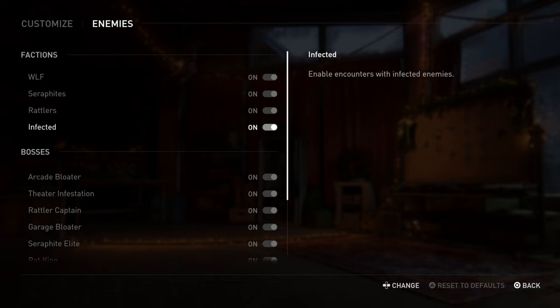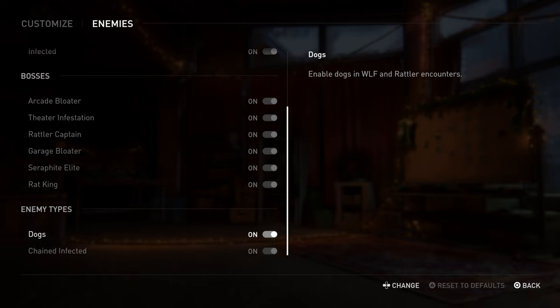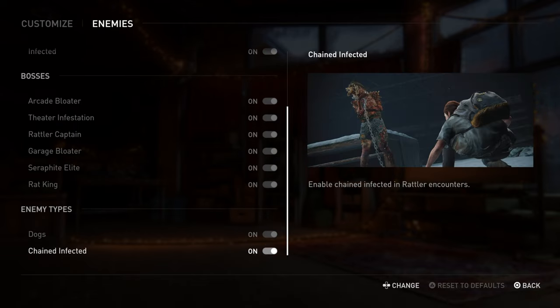One more thing: wolves and rattlers both have a rifle that on Grounded difficulty can one-hit kill you even with full health. So that's very brutal. Chained clickers do count as enemies for kills and unique kills. Dogs and chained infected are the unique enemy types as mentioned.